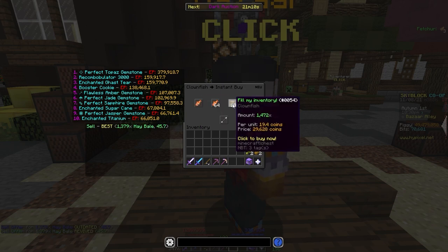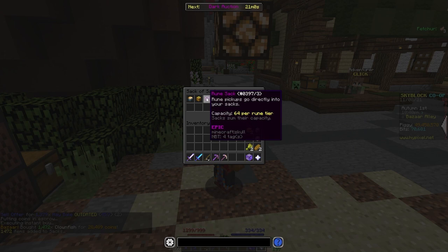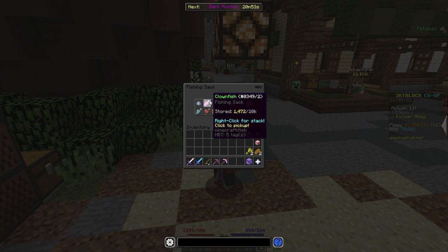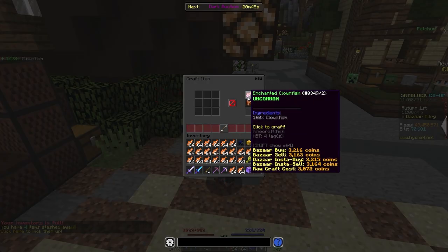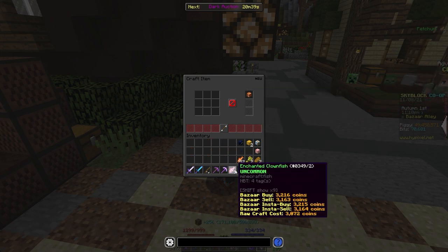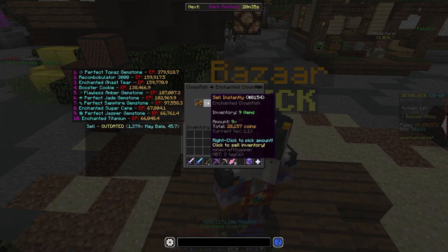Let's say we bought 29,200 and 628 coins worth of clownfish. That goes straight into my fishing sack — it's empty besides that because I just recently sold the sack. Let's click and pick up all of that. I bought as much as it would fit in my inventory. Then we'll craft all of that into enchanted clownfish — 9 enchanted clownfish. Now we can resell this back to the Bazaar.